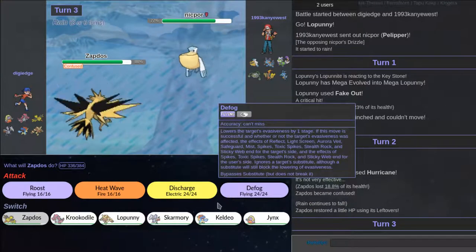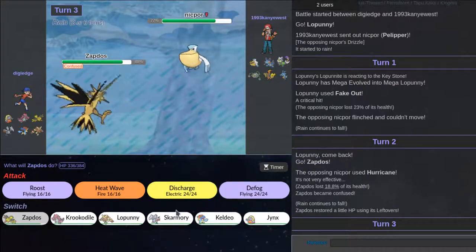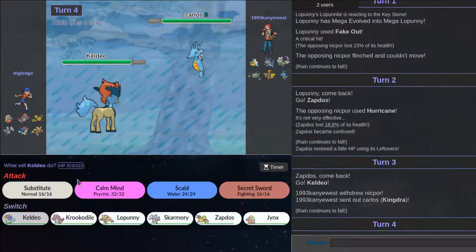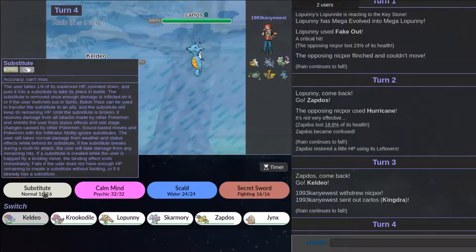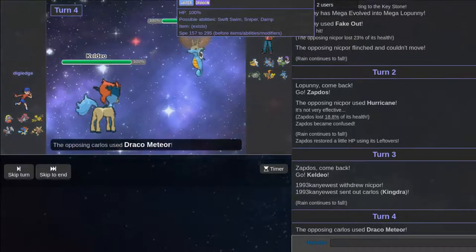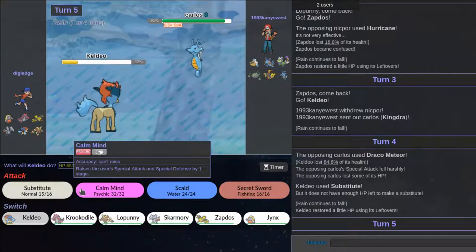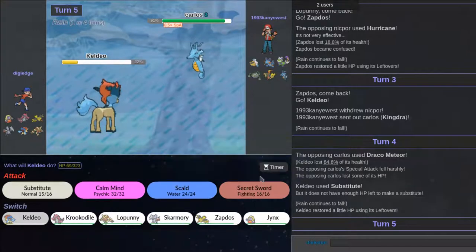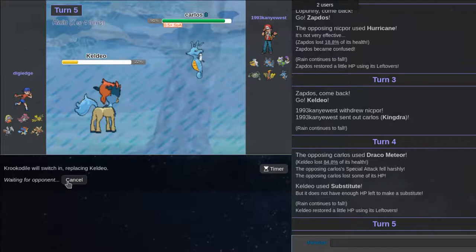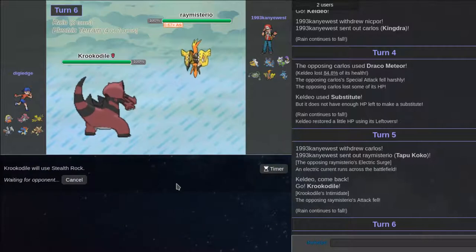Okay he goes for Hydro Pump. He might go for U-Turn now — if he goes for U-Turn what's my play? I feel like going out into... do you guys hear that? That's my floor — these are quality floors, sounds like wrapping paper. We got Keldeo out. He goes up to this so I'm substituting. He can go for Scope Lens, Focus Energy, or he goes for Draco Meteor and pretty much makes sure I can't do this. I think he actually had a good play to save Keldeo and go out to Krookodile. He goes out to this — I'm going to get Stealth Rocks up, I think Rocks is the good play.